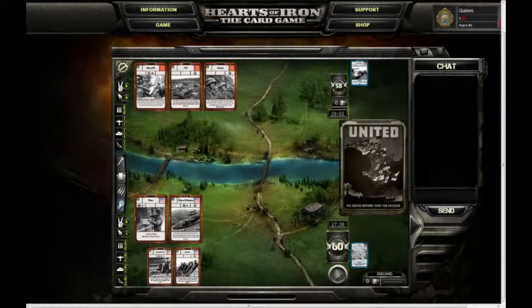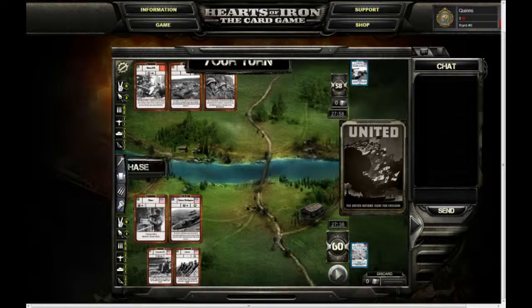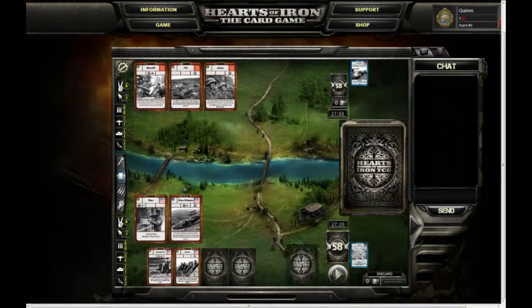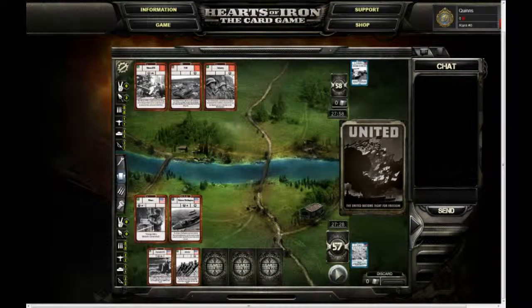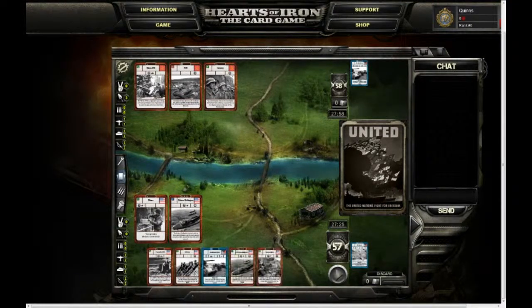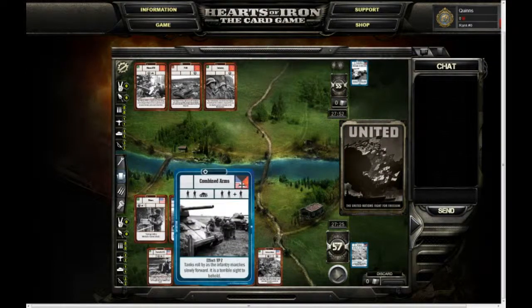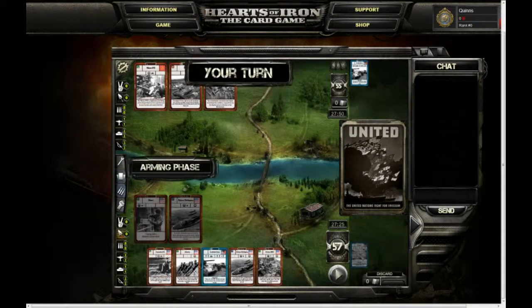Because neither myself nor my opponent have anything we can actually fight with and can't fulfill either of the doctrines we chose, the game will skip straight onto the draw phase. This time I only have two cards out of my maximum hand of six, so I'm going to spend some infrastructure points to draw cards into my hand. None of them are factories — that's good. Now I'm going to skip straight to what happens when you can fulfill one of your doctrines.